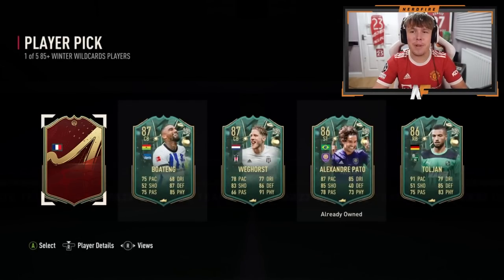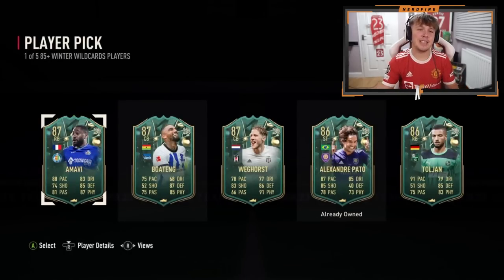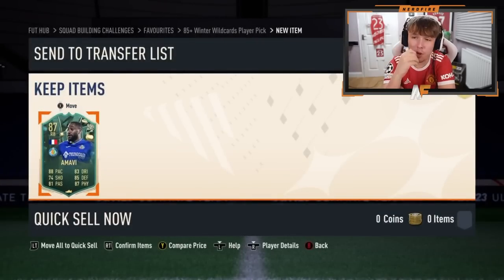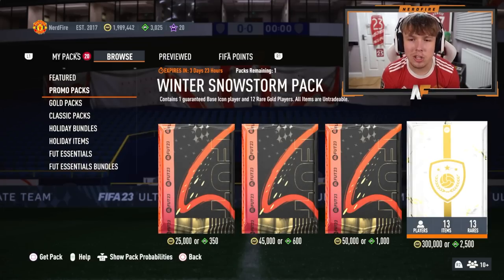To end it off — France. There are some good ones; could be Saint-Maximin, that new right back, Verratti, or Kante. 81 passing, 87 physical, 88 pace — it's a Mbabu, the right back. 88 pace, 85 defending, 87 physical, 81 passing, 83 dribbling — not the worst for a right back.